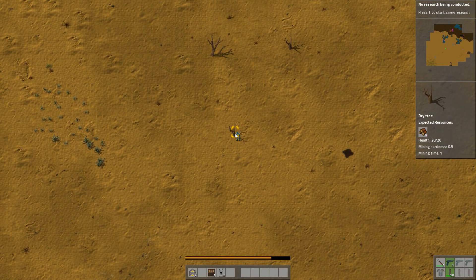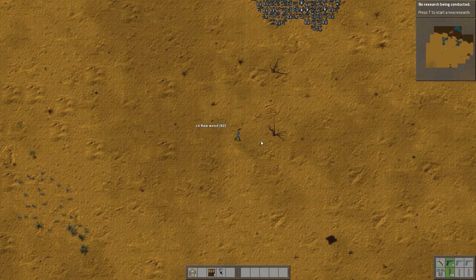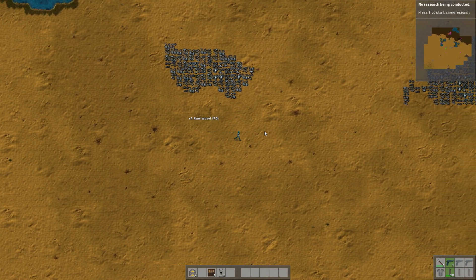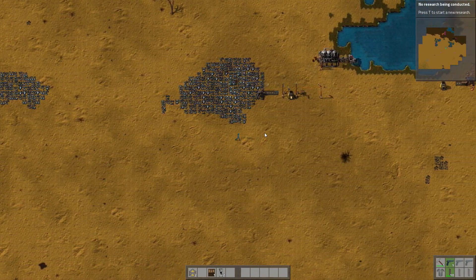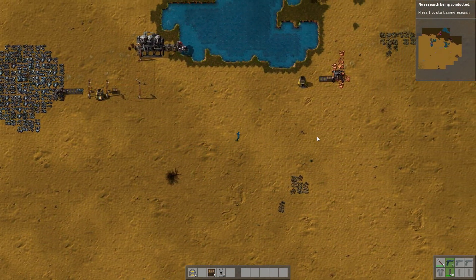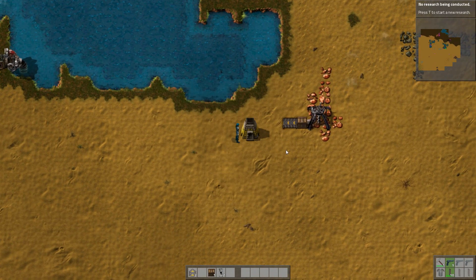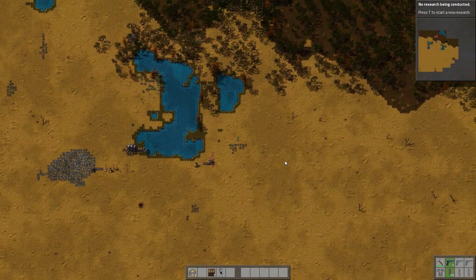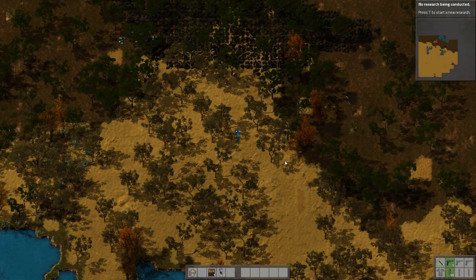I should probably chop down some of this wood as well on the way — it's always worth having some wood for those electric poles. I mean, I don't know if we ever get any communications back from people on earth telling us they're about to arrive or whatever. I can't imagine that they would even really want to arrive on this planet because it's pretty barren — there's not much here, just some natural resources. But I'm sure most of this stuff can be found on earth. Look, there's like a big fucking jungle out here — we can explore a bit.